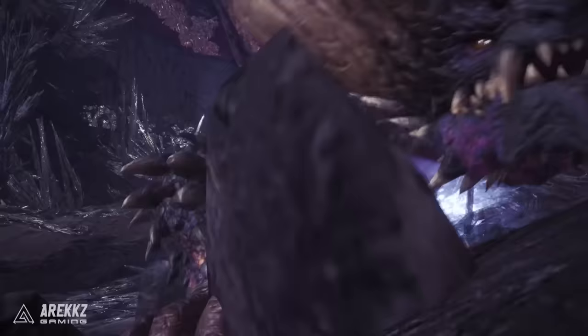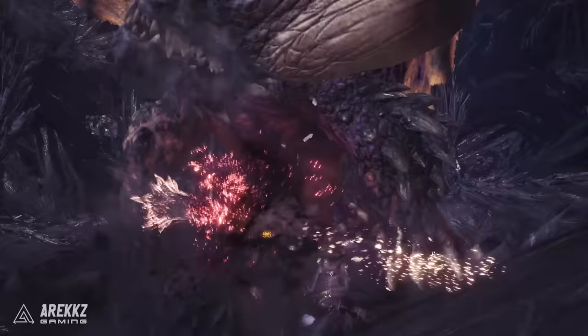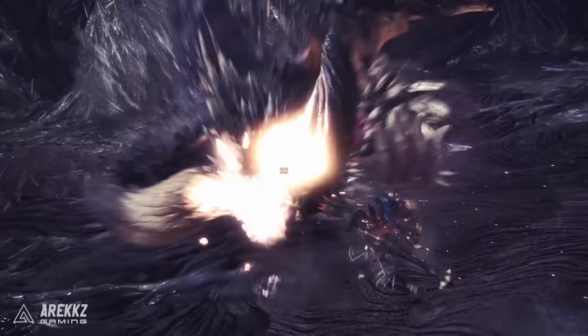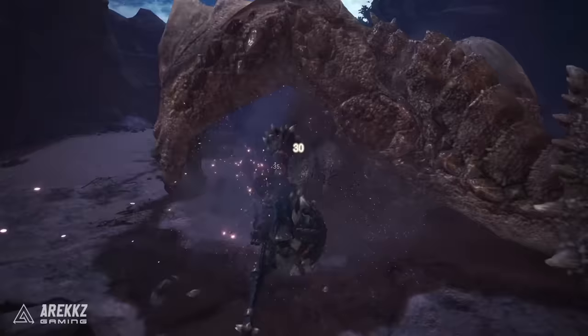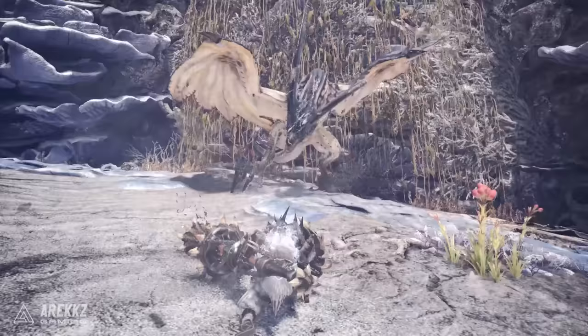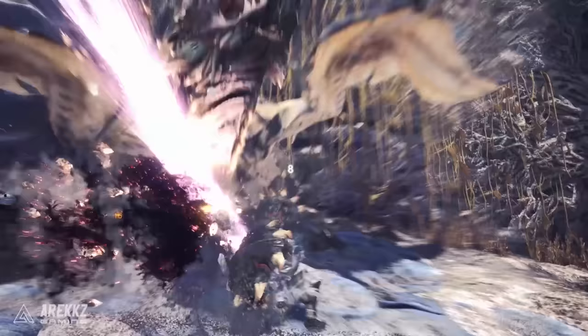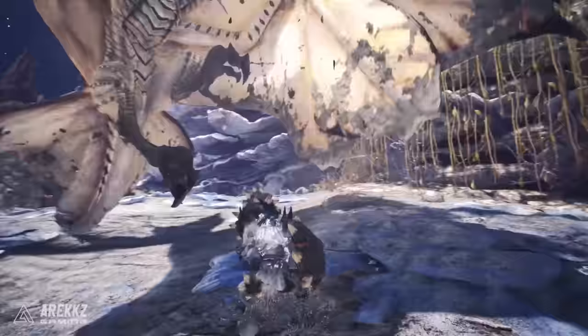The lance is one of Monster Hunter's iron wall weapons. Alongside the gunlance, it has one of the strongest shields in the game, allowing hunters to stand their ground and unleash a flurry of unrelenting attacks. Where other weapons need to evade, the lance can block, counter, and continue the assault — making it exceptional for those who like a tank-like playstyle.